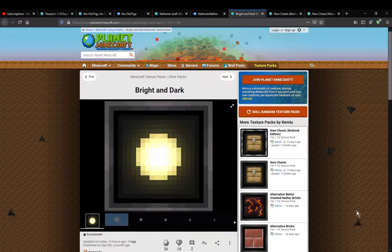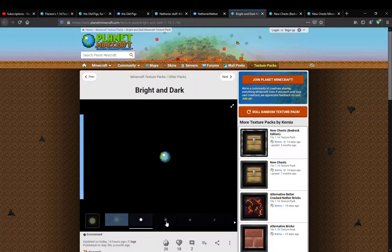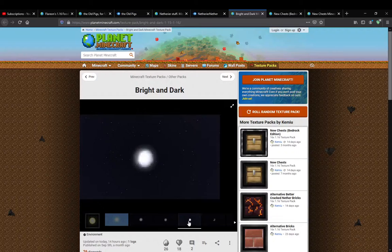Hello everyone, welcome to another Racer's Pack overview, this time on Bright and Dark — a Racer's Pack that simply adds, or changes I should say, the Sun in a way, as well as the Moon.